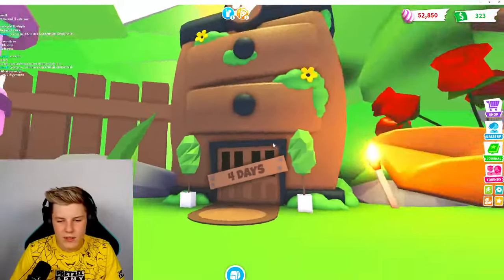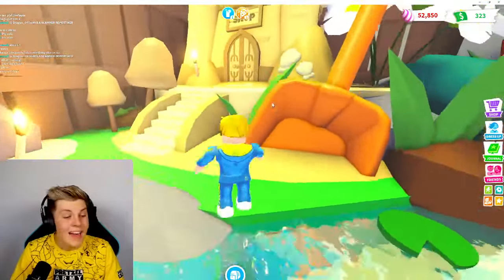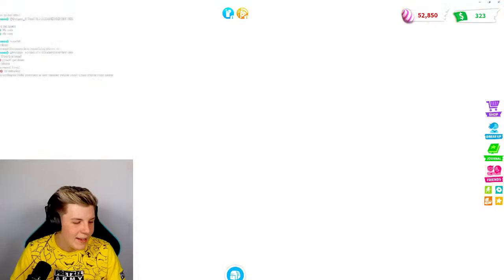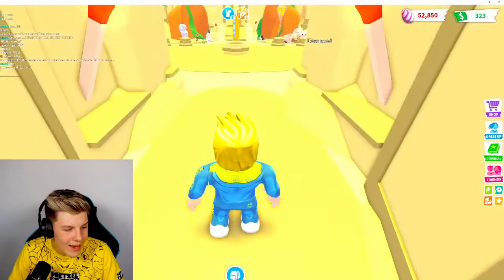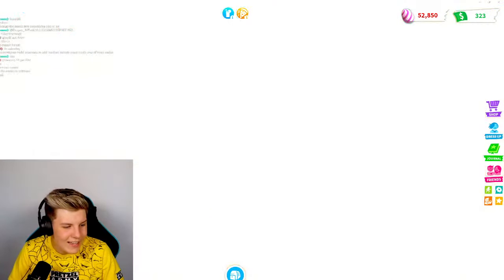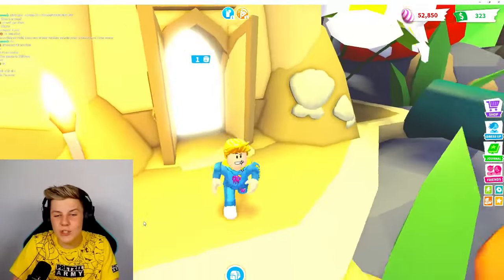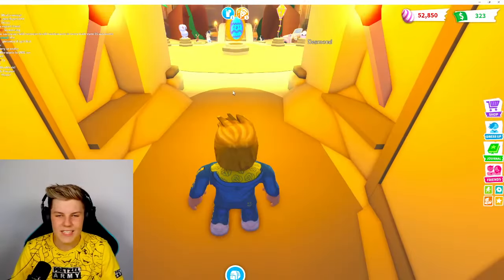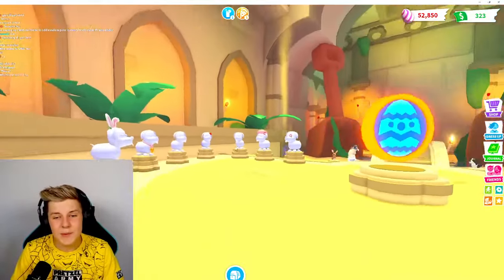We'll take a look at what this is in just a minute, but we want to head over to the shop first because the shop has all of the awesome updates. Let's head into the Pretzel Army area and check this out. All of the pets and items are in here. This is the Spring Fest - ignore the Gorilla Fairground. Adopt Me made us wait for this for so long, and there's not even a part two of the update. They just replaced it with the Spring Fest update and don't even talk about it anymore. It's a little bit weird, but this is the brand new area.